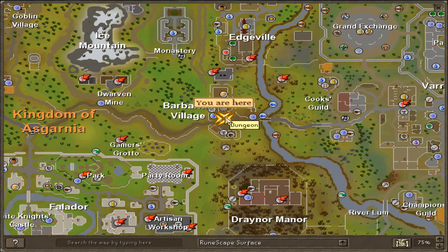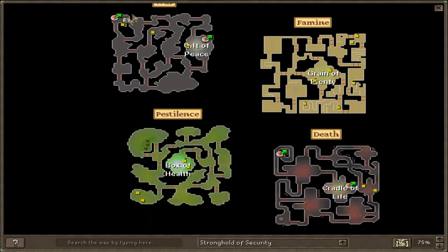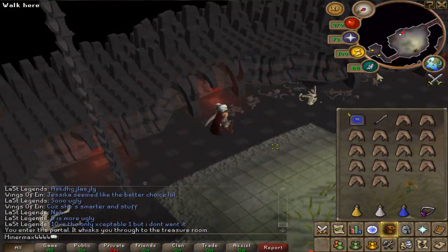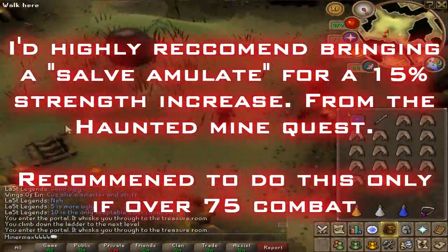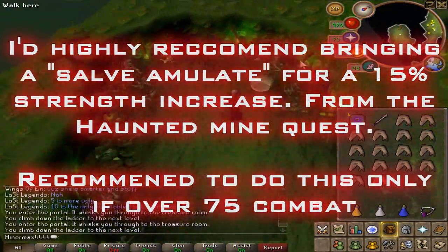The next method is Ankous. These are located south of Edgeville in the Stronghold of Security again, but on the fourth level, which is the Floor of Death. Just go through the portals to easily get there. I'd highly recommend bringing a Salve Amulet for a 15% strength bonus — there is a quest requirement though.